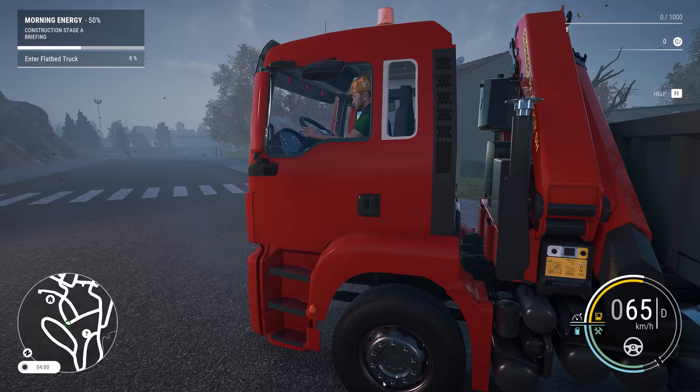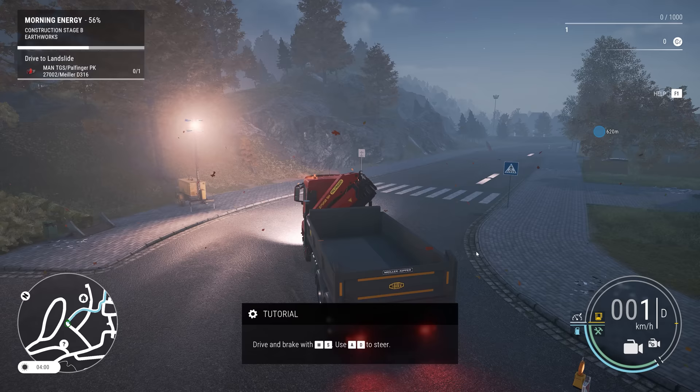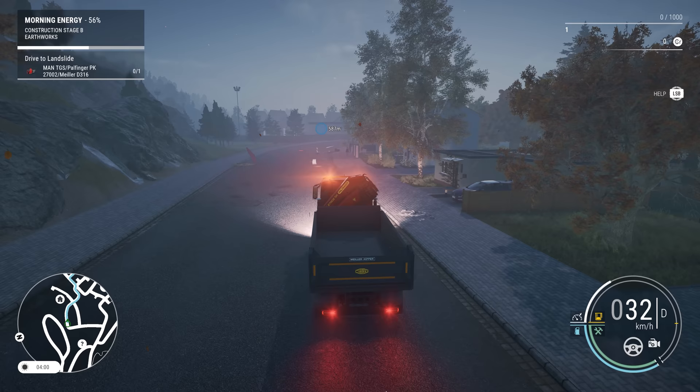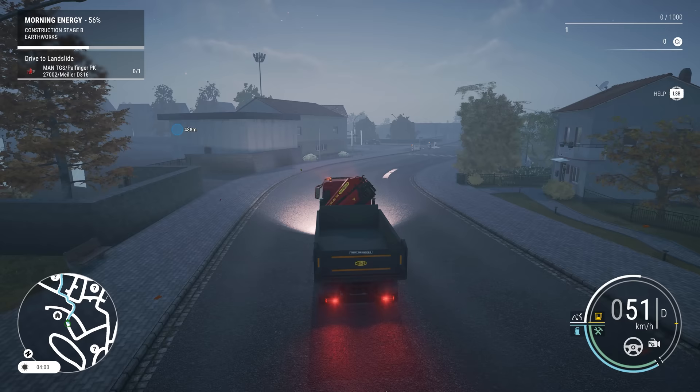Let's get into the lorry. Press G to enter. We need to put our lights on — press F for lights, headlights, there we go. Rotating lights — the beacons are lovely. I do have the steering wheel set up so we can drive with the steering wheel and pedals. It didn't actually request me to put the beacons on, but they look good anyway, and it would make sense — we are going somewhere where there is a landslide.